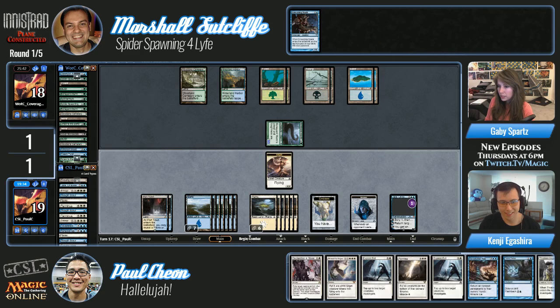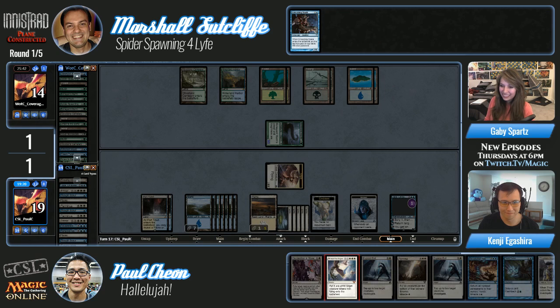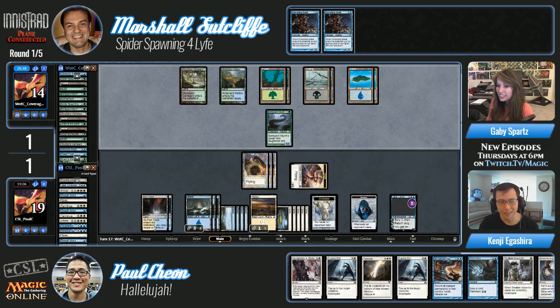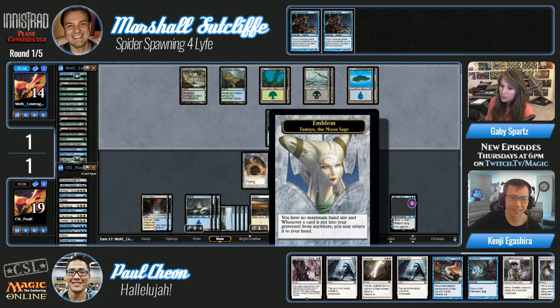The angels prevail in Innistrad so far, but it's going to be interesting to see what happens in the next couple of matches. This is pre-Shadows angels — they're not crazy yet, still trying to protect the humans. Here comes a huge Entreat — one, two, three — just for three. Marshall needs to draw a one-drop. Paul ulted Tamiyo! Tamiyo emblem: you have no maximum hand size and whenever a card is put into your graveyard from anywhere you may return it to your hand — so you basically don't run out of spells.